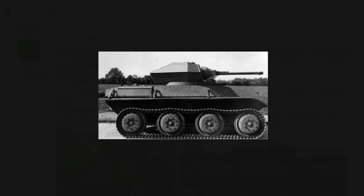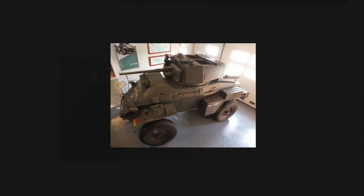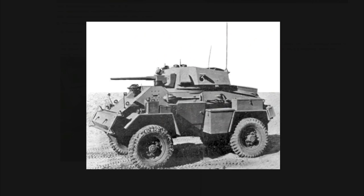Next we move into the wheeled variety in the form of the Humber Mark IV. The Humber had many variants, but the Mark IV is notable because it had access to the M5 or M6 37mm gun from the US — the same gun found on the Stuart and the Locust — giving it a bit more punch. It could go around 50 miles per hour and had armour sufficient to stop LMGs, though only 15mm maximum.